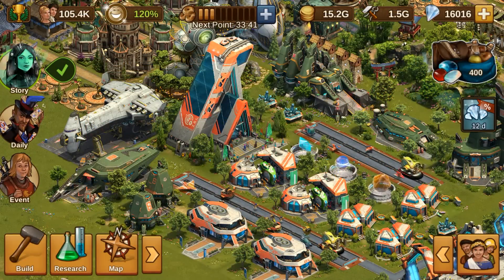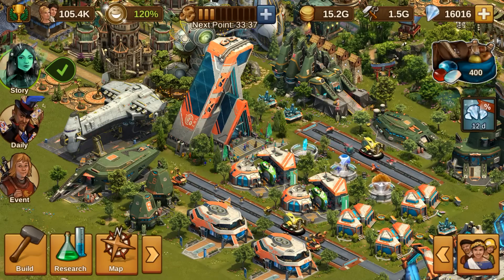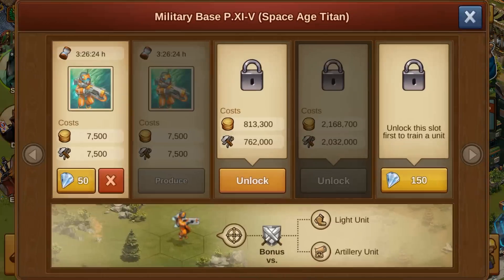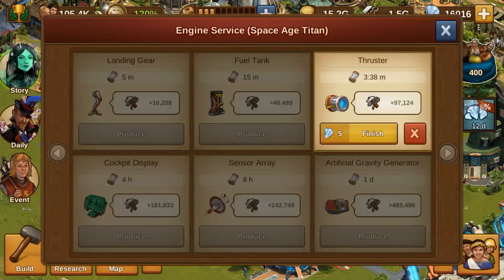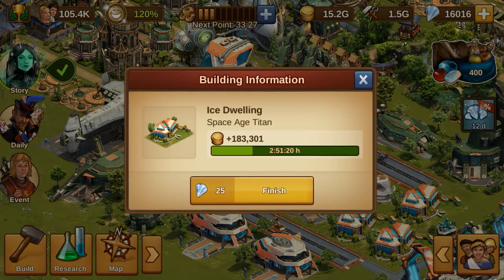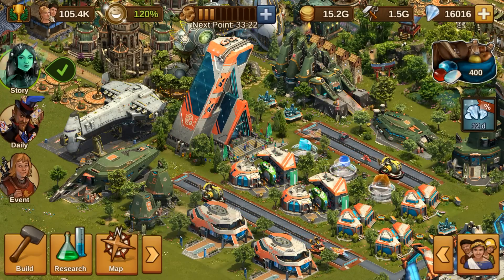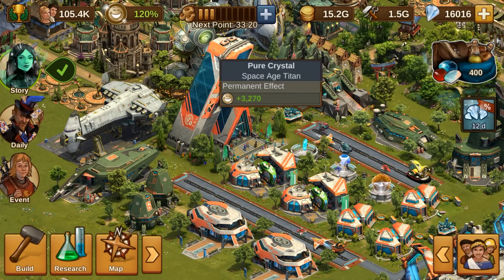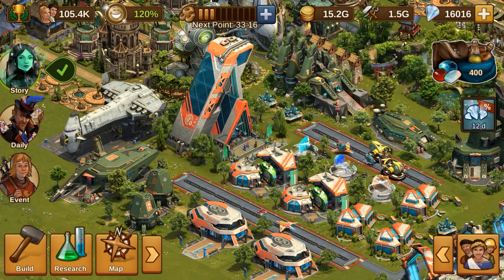In addition to the new colony buildings, there are also brand new buildings for your city back on Earth: five new military buildings, one for each unit; two workshop buildings to produce supplies; two residential buildings to increase your population; two cultural buildings and a decoration to increase your happiness; and finally, the new roads to connect these buildings to your town hall.